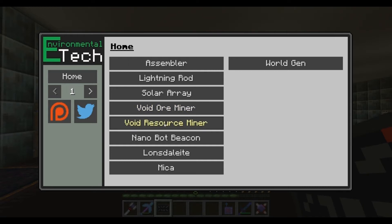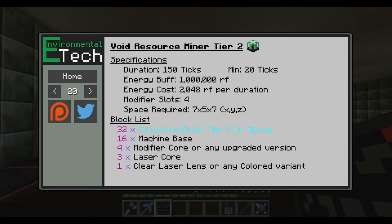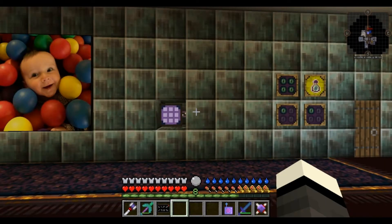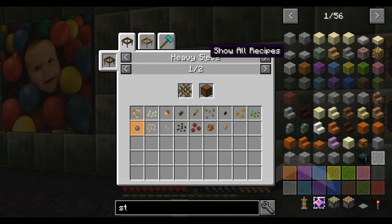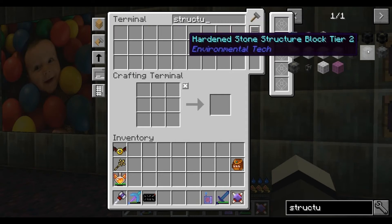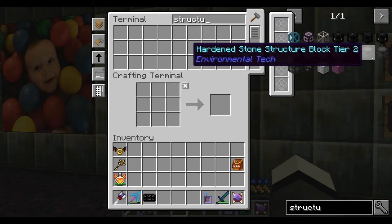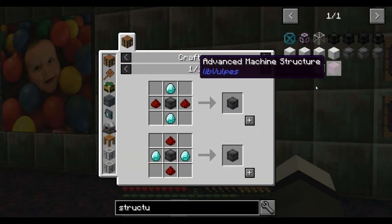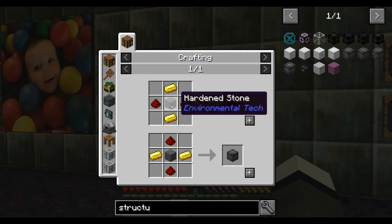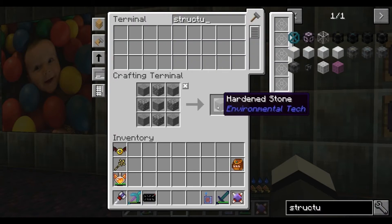So it's a void resource miner and we can't do tier three or tier four - it needs that Mecha stuff. So we're going to go straight to tier two. We want 32 structure blocks tier two or above. It's going to have to be the hidden ones because I haven't got any of that stuff. Tier two, 32 it was - so I'm going to need 32 of them. I might as well get 64.